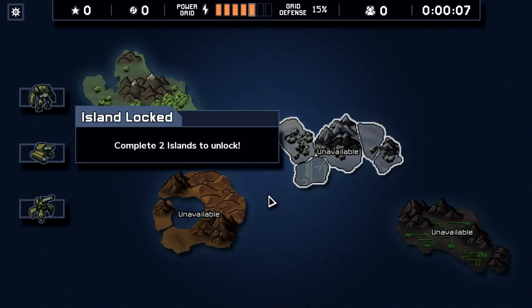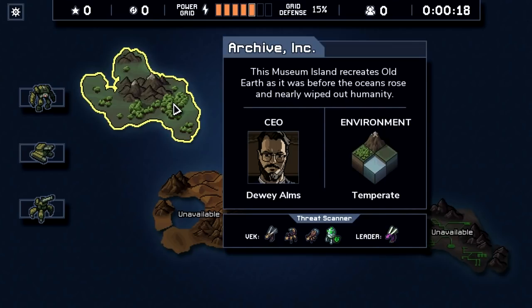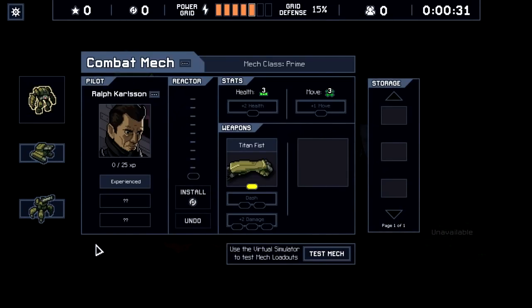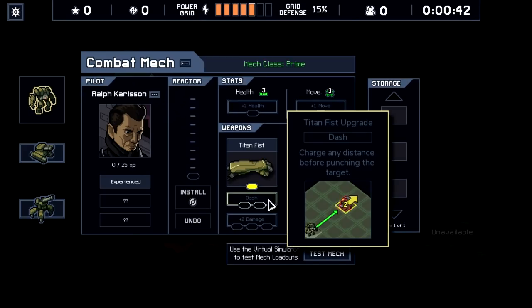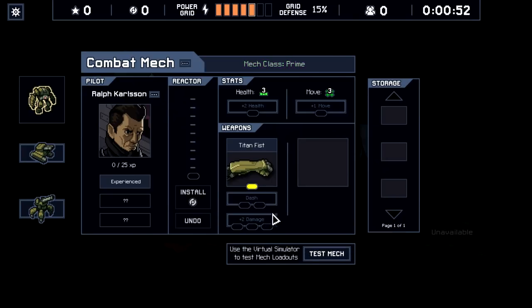Here we have the island selection screen. We only have one island available; the other three have to be unlocked, but once they are, we can choose any of them from the start. The Archive Inc island is the one we start with. Down below, the threat scanner tells us what sort of enemies are there. Over here we have our mechs with a detailed loadout. We can see the experience trait that Ralph has, and we have upgrades available — we can either increase health and movement, or give them the special abilities of their weapons.